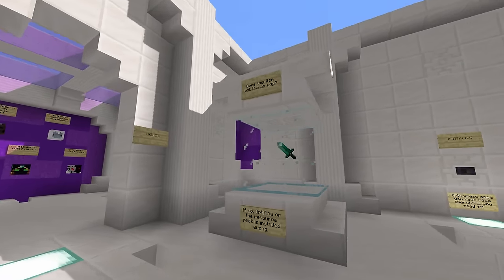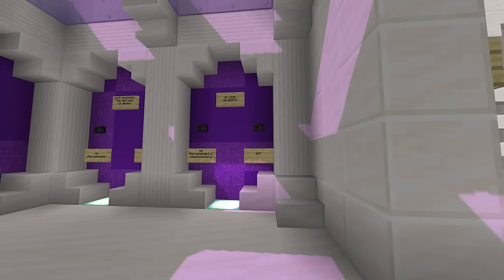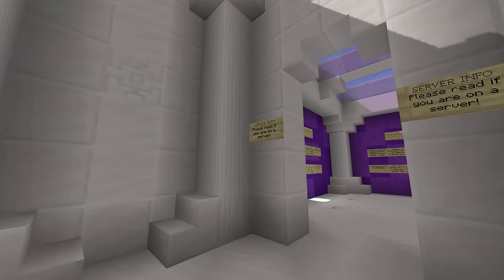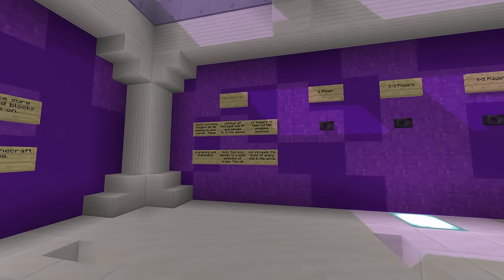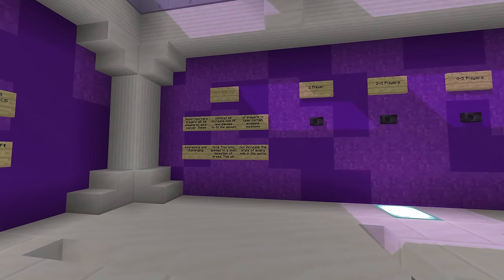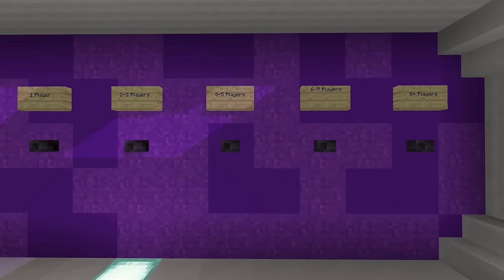As soon as you launch the map, you teleport into a white and purple room. This is a colour theme that's going to stay pretty consistent throughout the whole map, and it's pretty nice. There's also a cat. This room serves the purpose of giving you all the information you need to know, as well as letting you change a few features in the map.